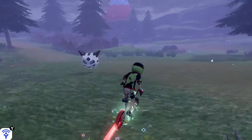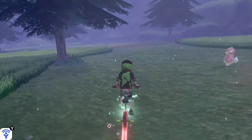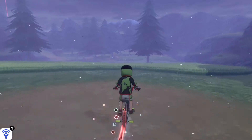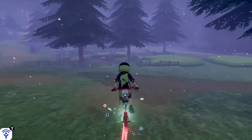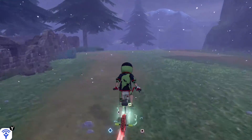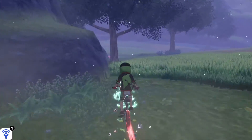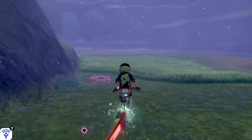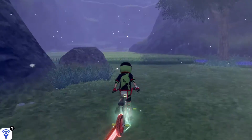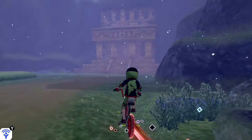Now this is for Regirock. Starting from Freezington, which is the main area, you head down the mountain towards the cemetery. Once you reach that area, just keep going straight and you should reach the old cemetery. Try to stay to the right as much as you can, keep going straight, and do not go towards the water — go towards the left. Once you reach that area, the temple should be right in front of you. This is for Regirock.